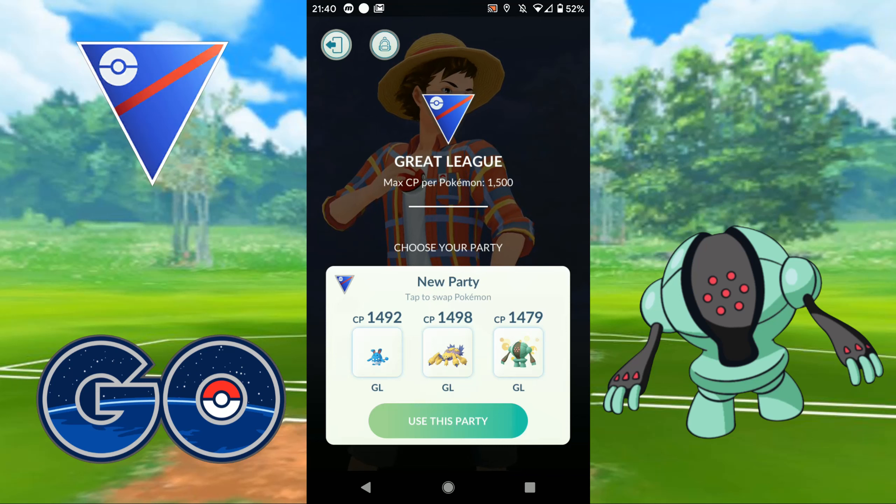The other one I'm toying with is throwing in Hypno. Hypno has got a lot of bulk, Confusion does a lot of damage, and it's also got Ice Punch, Thunder Punch, Fire Punch, along with Shadow Ball and Focus Blast. That might come in if I'm starting to see more Ghost types around. I'm going to stick with this while I'm in the lower leagues because I don't know that there'll be as many Ghosts at these lower levels.